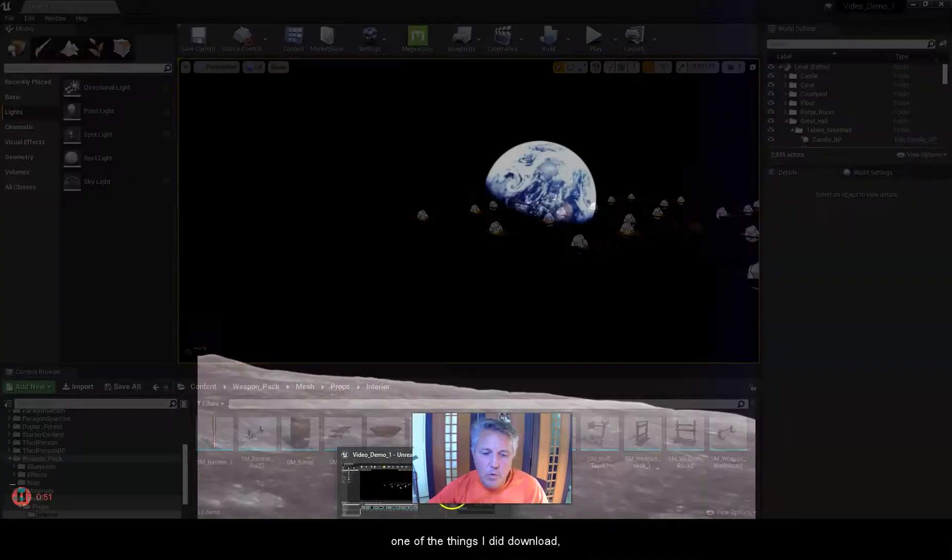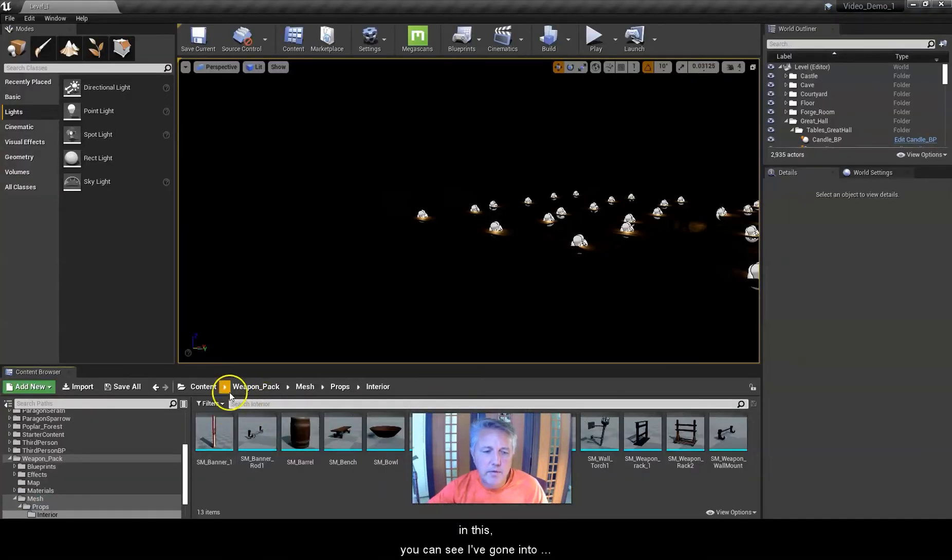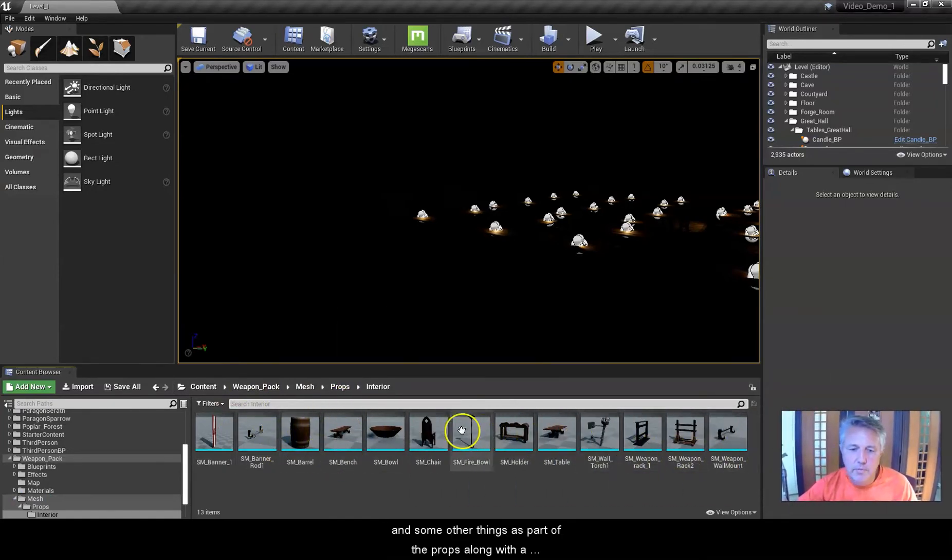One of the things I downloaded — mentioned last time — is this free Fantasy Weapon Sample Pack. It's a weapon starter kit in the permanently free section of the Marketplace. It gives you a lot of medieval-style weapons and props as well. Looking at that weapons pack under props, there are some torches and other items as part of the props, along with a bunch of different weapons.